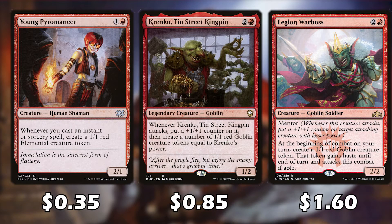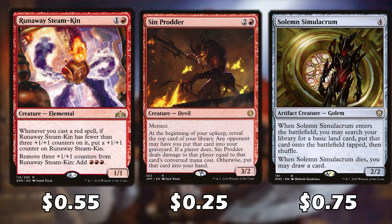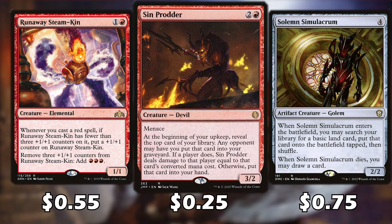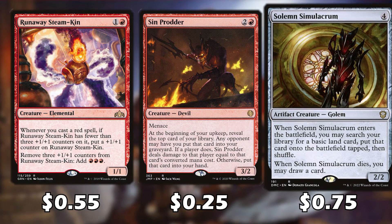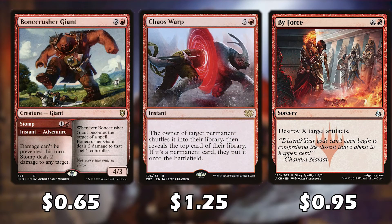These three cards help us create 1/1 tokens which, with our commander, deal two additional damage — so even weak tokens are a big threat. The next cards help us filter through the deck. Steam Kin gets a +1/+1 counter whenever we cast a red spell, and we can remove three counters to get three red mana. Sin Prodder at the beginning of our upkeep reveals the top card of our library: an opponent may put it in our graveyard, dealing damage equal to its converted mana cost to that opponent, or we draw it. The Bonecrusher Giant is an adventure card dealing two damage to any target before being played as a creature.